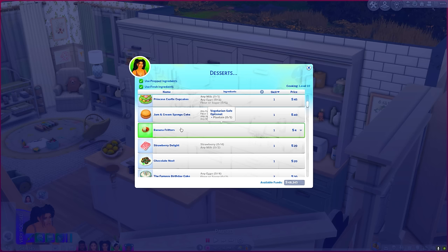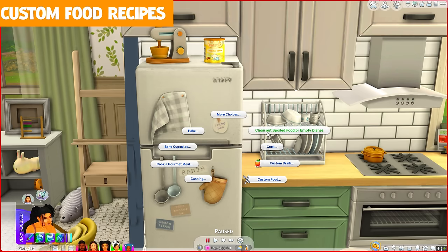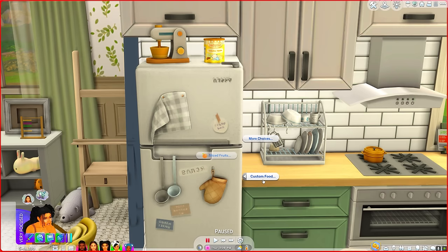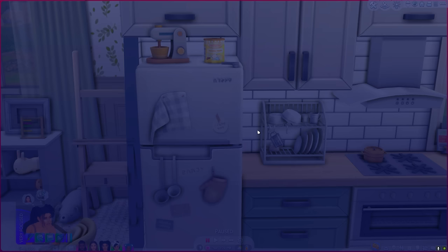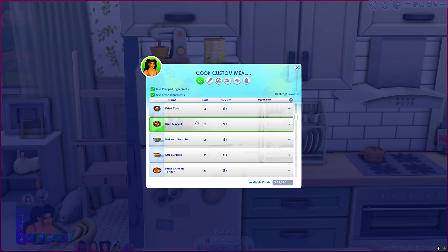I've pretty much downloaded every single recipe — I believe there's even a one-for-all where you can download a majority of the recipes so you can have a little bit of everything in each category. Next I want to talk about Ice Mun Mun's custom food — another person I praise all the time. I absolutely love custom food in my game. Ice Mun Mun makes a variety of food from different backgrounds, countries, and ethnicities, so it's great to see representation.